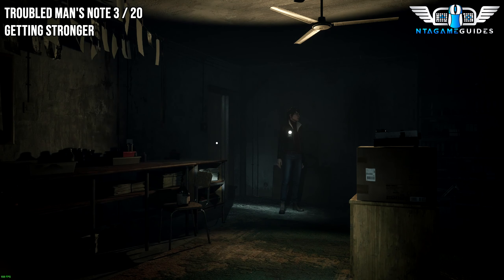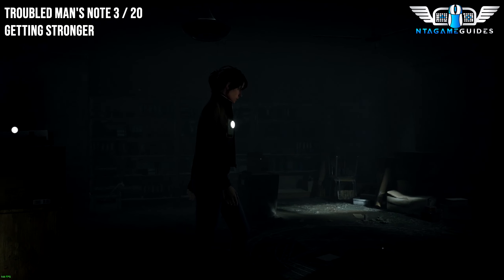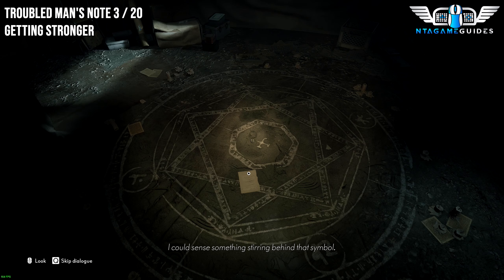Once you make it into the hidden room, go into the middle to find your next collectible — this will be a Note located on the...